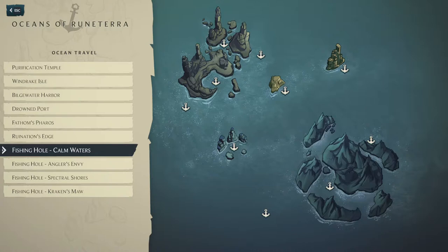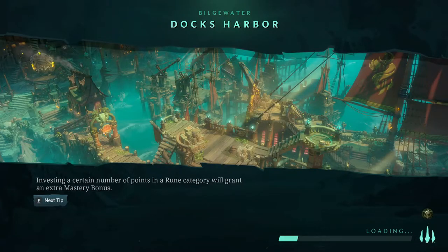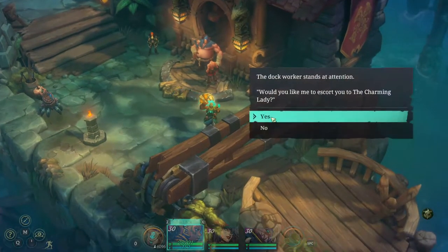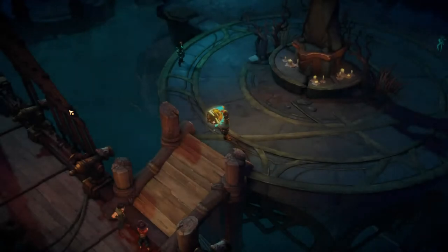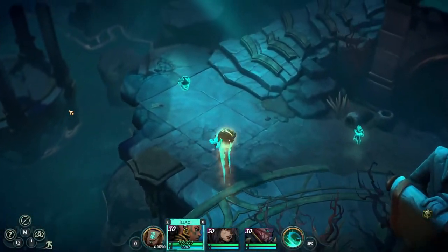We're going to head to the Shadow Vault, so we want to go back to Bilgewater Harbor and talk to this guy. We want to go to the Drowned Port. In the Shadow Vault it doesn't matter which fishing spot you go to as long as you go to a fishing spot — I've tested it out, it is possible.